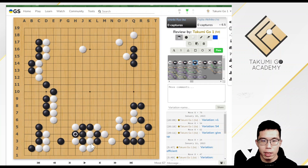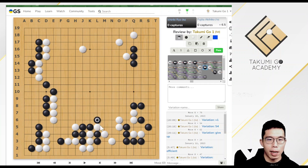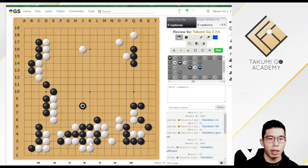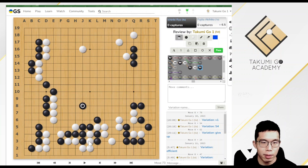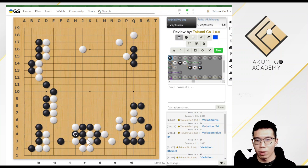Normally what happens next would be an extend, then Black hits here, pushes, and escapes. This is still a 50-50 game. Black destroyed White's moyo development while White gained some territories, and Black is still not very strong yet. However, White made a mistake very soon.